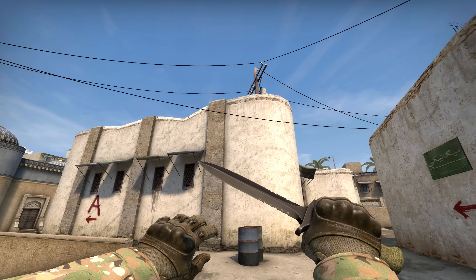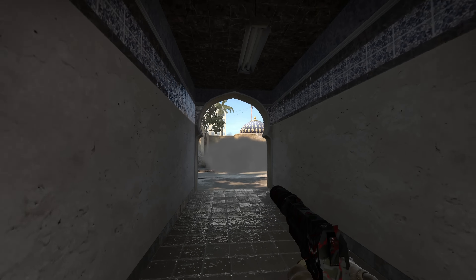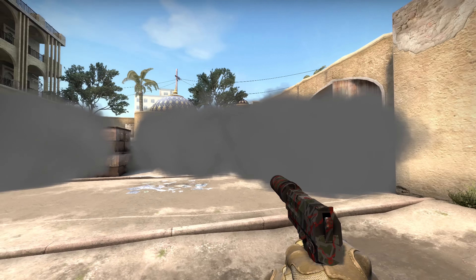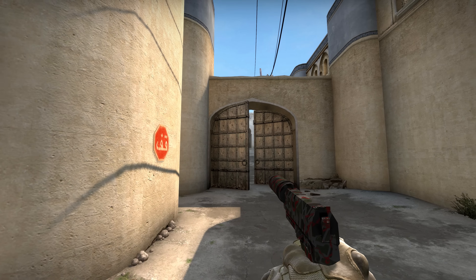There are a few popular suggestions that I didn't do. One said to close up the tunnels again because the smokes you can do from there are too overpowered. Sorry, it seems like too much work to close the tunnels up again for such a vague reason. People suggested resizing the door models in mid to fix the peaking problem.